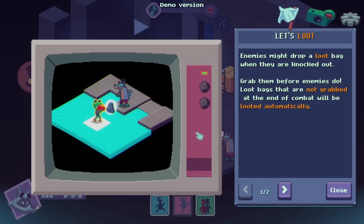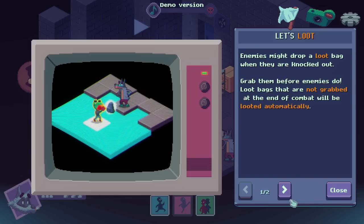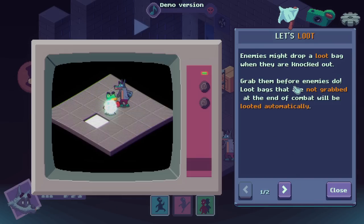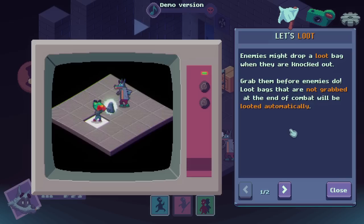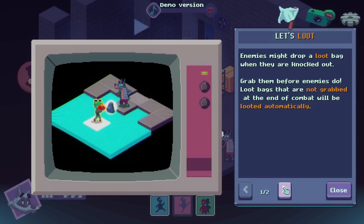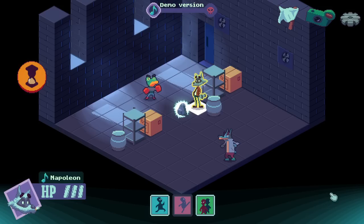Enemies might drop a loot bag when they're knocked out. Grab them before enemies do, because loot bags that are not grabbed at the end of combat will be looted automatically. So we don't need to pick them up as long as the enemies aren't going to pick them up. After clearing the room, the loot bags will be revealed and items can be added to the equipment bag.